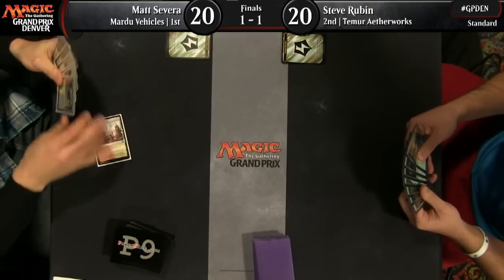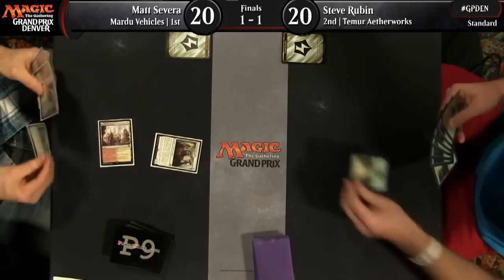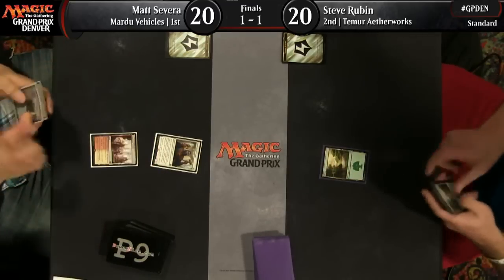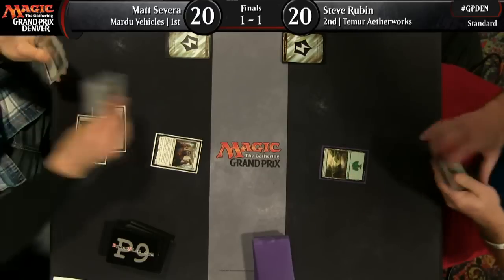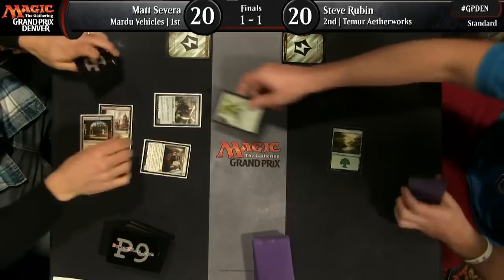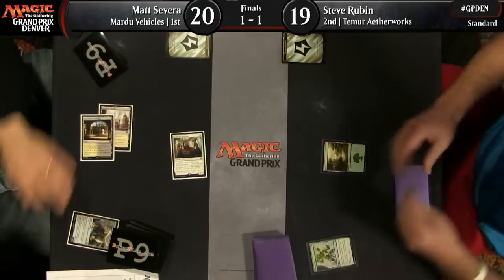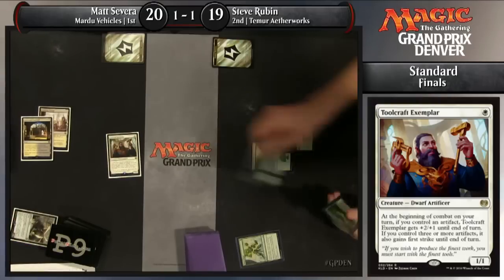And there it is right off the top. Turn one Toolcraft Exemplar for Severa, and it looks like the follow-up was scried to the top. Either way, Natural State is going to take care of it. He's going to do that before combat starts, so he only takes one damage from the Exemplar. And you can see a pair of Vessel of Nascencies. Marshall, that Natural State was huge — that was the only card in the format that could do that for the amount of mana he had. Killing the unactivated Copter and shrinking down the Toolcraft Exemplar.